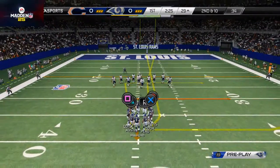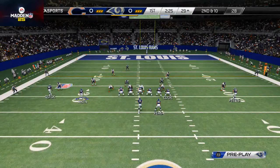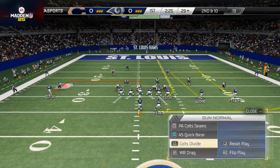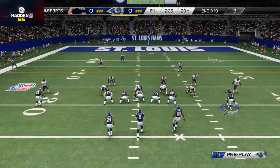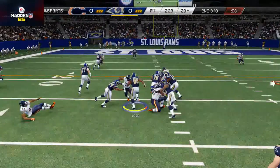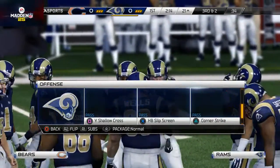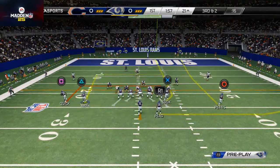The out route wasn't open so we have to find something else. He's in that nickel look again, shifts his line over then brings them back across. I check down into the split close — I really like that formation for running the ball. Looks like I have a really good look for the fullback inside. At the last second he hot-righted his line to the left side, but Jared Cook did a nice job getting upfield for positive yardage. That sets up a third and two — pretty clutch situation, hopefully we get the first down because we need points.